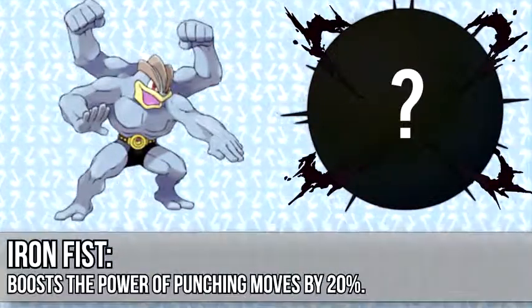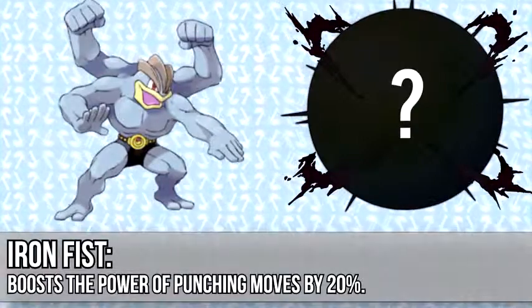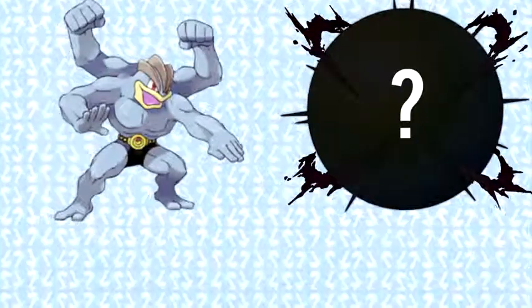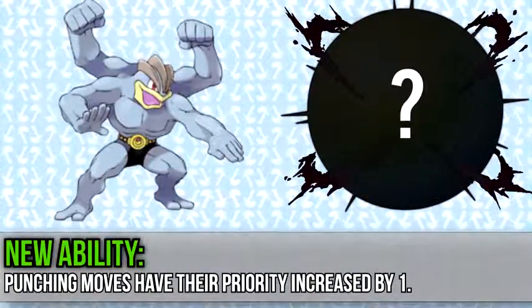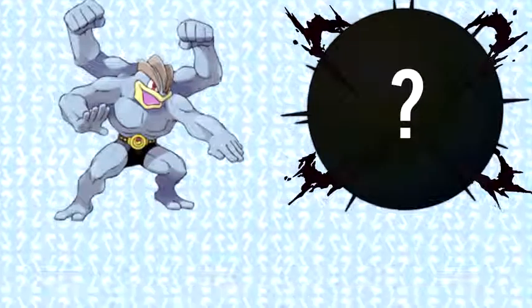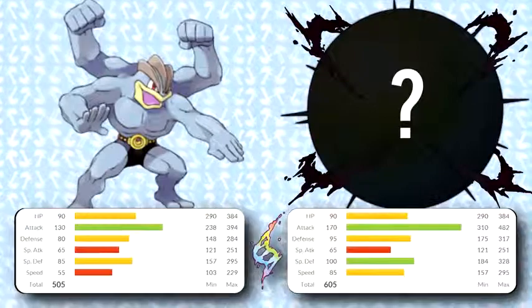Iron Fist would really help Machamp deal extra damage, as it does have a lot of punching moves — from elemental punches to Power-Up Punch and Bullet Punch. In terms of a new punching-related ability, there are a few ways to go about it: giving priority to punching moves, since the Pokédex always emphasized how it could throw a thousand punches within seconds, or an ability that makes punching moves hit several times. Both seem fitting but are overpowered. I'd really like to see Mega Machamp get a new ability — it needs its own spotlight like Greninja and Talonflame.